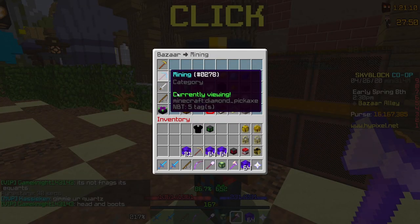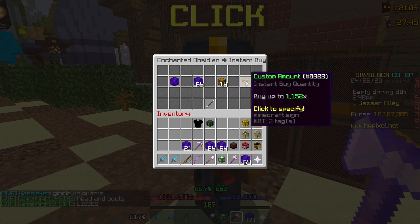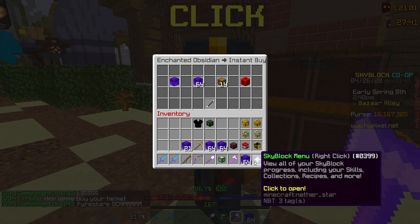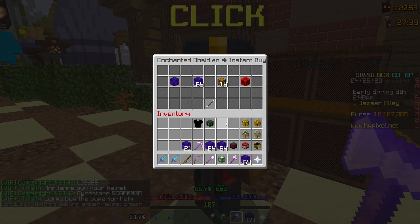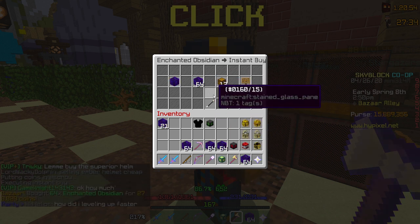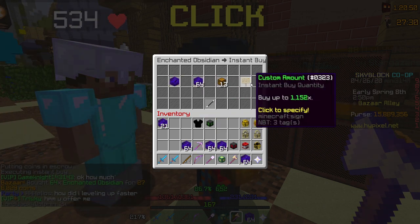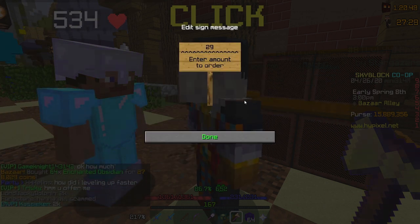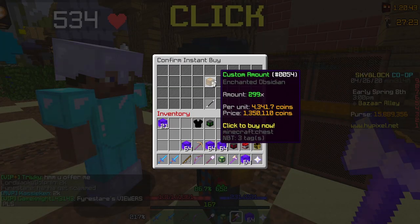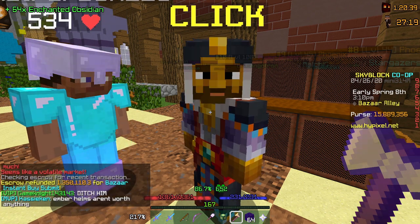So let's see how much it would actually cost. Enchanted Obsidian — buy instantly, custom amount. How much Obsidian did I have? Three stacks and 21, that means 363 Obsidian. I didn't mean to buy that, but will that be? 299. So, 299 Obsidian. Well, that's a lot of coins. Buy. And it got refunded. Darn it.